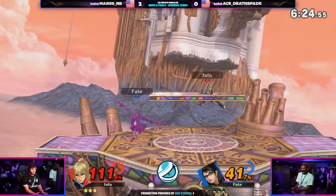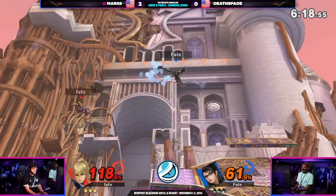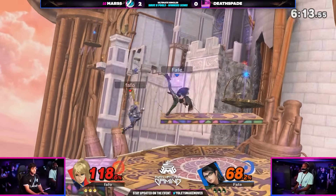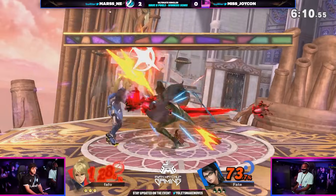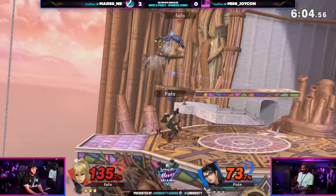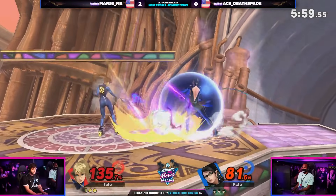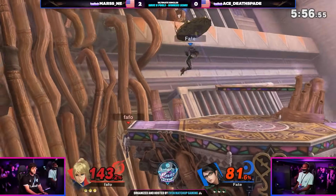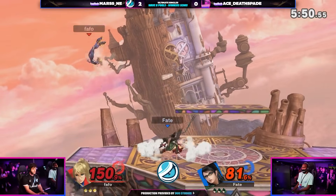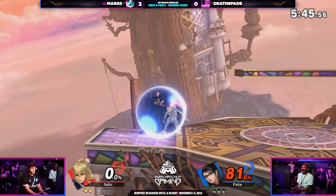Now stuck on that platform, just trying to find any raw aerial and a punish off the witch time. Back and forth once again. Mars reeling a little bit — Deathspade so far in the lead, but for how long? We've seen Mars in these situations before. Lots of jabs coming through, some damage for Deathspade. But Mars is able to avoid the back air on the ledge with that flip kick. Maybe even trying to cover a normal flip kick there, but you're not fighting a normal ZSS — you're fighting an absolute legend. That's ZSS for a reason. Good back air — able to find the first stock. The crowd going wild for Deathspade.